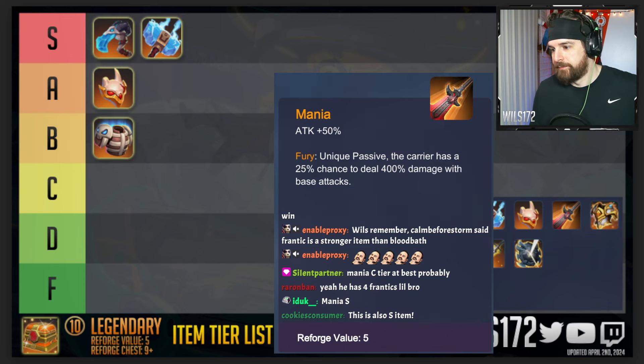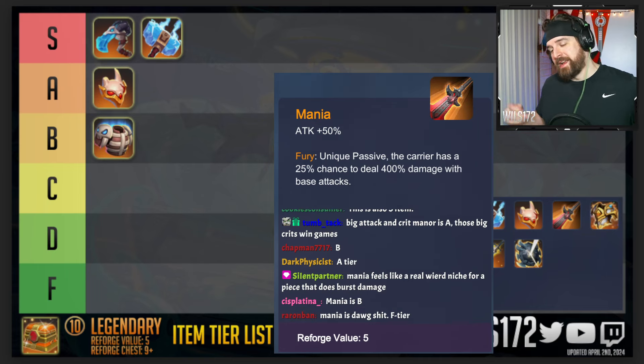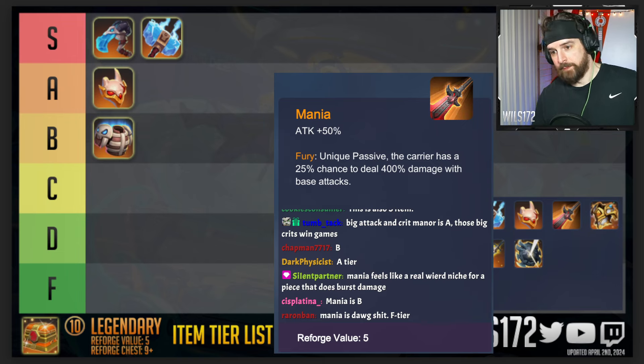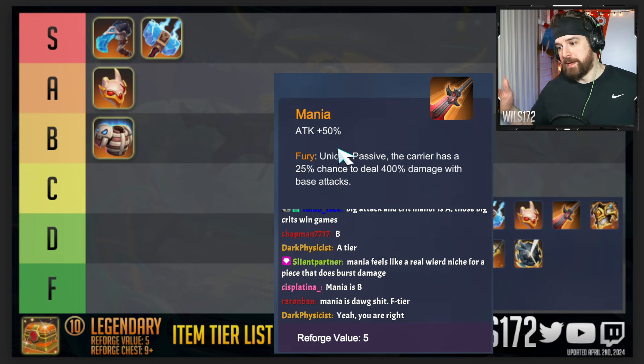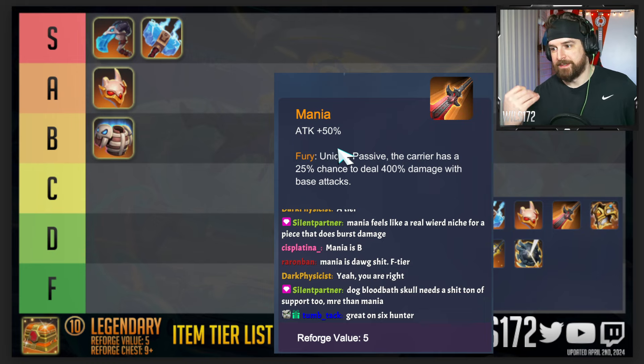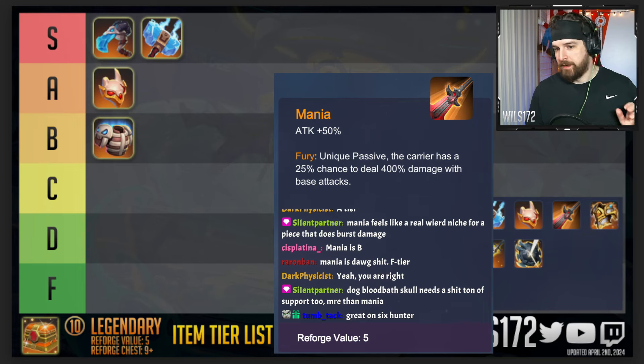Mania is getting C tier and S tier votes. Mania is good but it needs support — either it needs to be on a unit with fast attack speed through your synergy like Glacier, or through other items like Maelstrom and wooden clubs, or you already have Mjolnir. Or it needs to go on something that hits multiple things with a base attack, like Red Fox or Ember Blade, to get really good value. Because of that I don't think it can be S tier — it needs support, similar to how Bloodbath Skull needs support. I think we put it in A tier, probably on the weaker side of A tier.